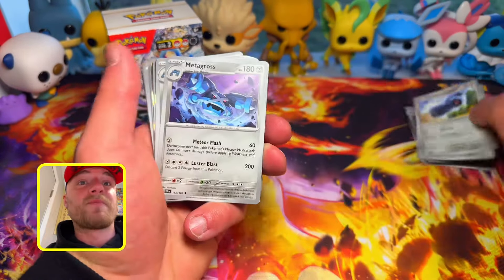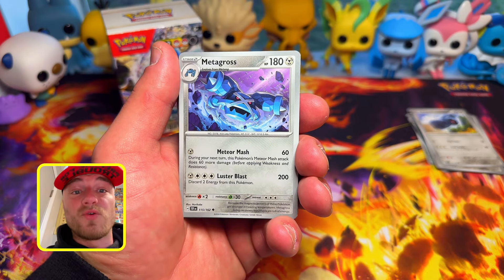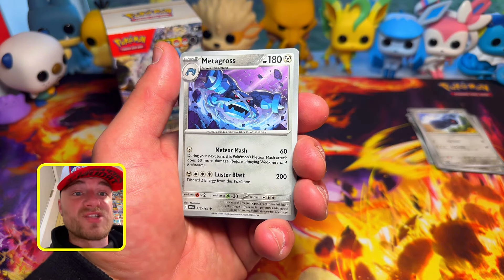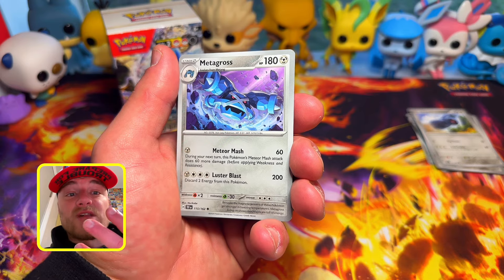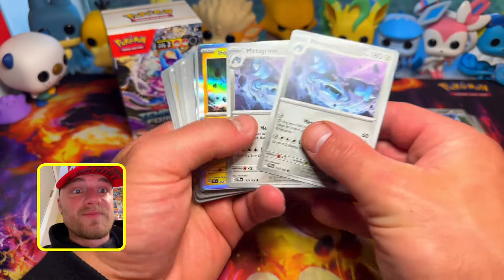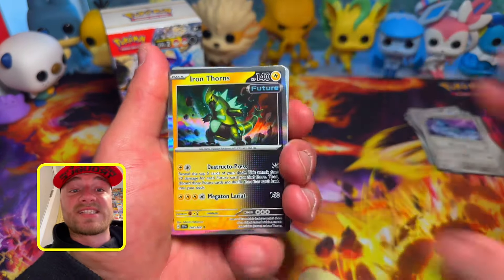You get two Metagross cards. Metagross's Meteor Mash is pretty cool — it only needs one Steel energy, does 60 the first time you use it, but 120 after that, all with just one energy. Then there's Luster Blast, which takes four energy — one Steel and three colorless — and all you have to do is discard two energy from that Pokemon and it deals 200 damage. In a pre-release, not too many Pokemon are going to have that much HP. You also get four Iron Thorns.